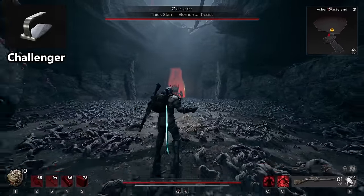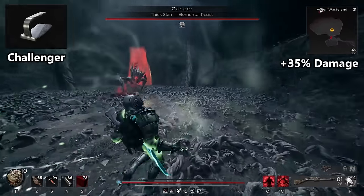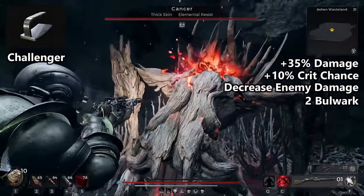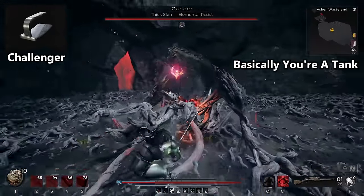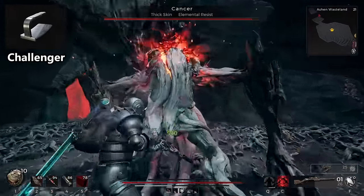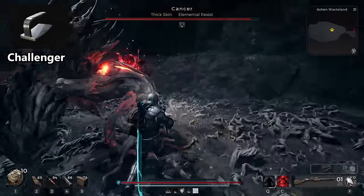For your subclass, you want Challenger. This provides you with 35% more damage, 10% crit chance, a decrease to enemy damage, more defense, less stamina cost, and even more defense. This class is insane when it comes to passive stats as they make you really, really tanky with high damage.